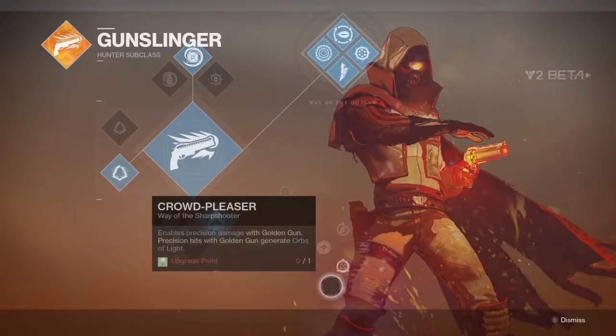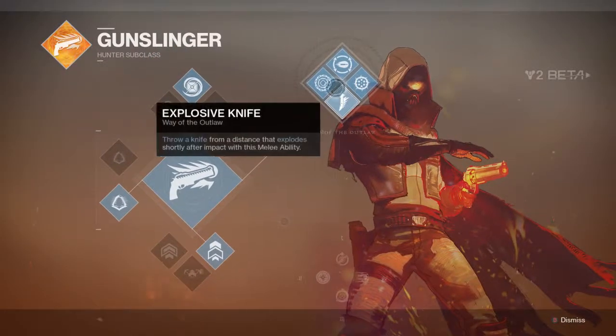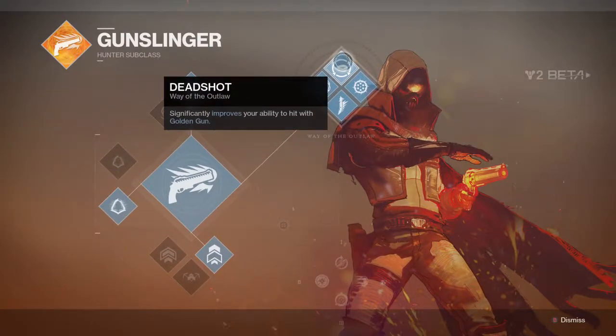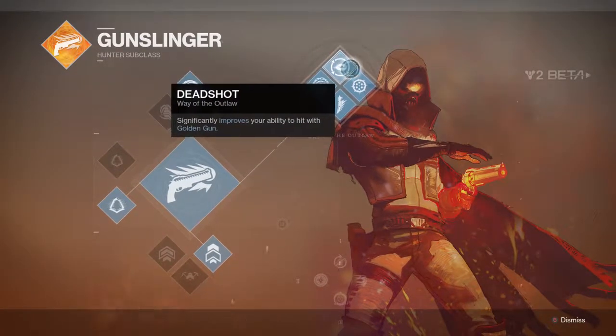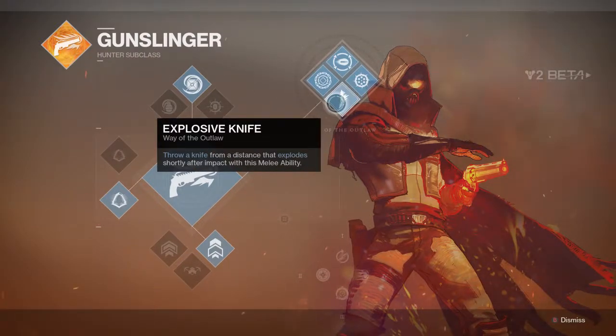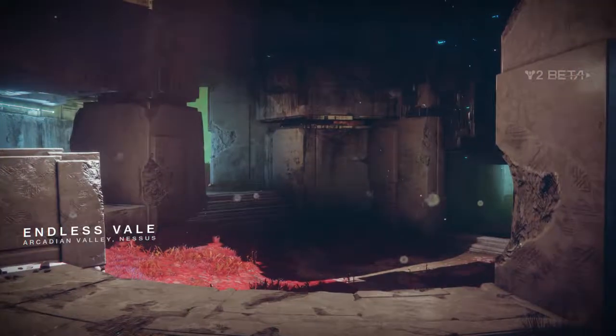Let's check out what this is all about. The art looks sweet. Okay, so Chains of Woe — precision kills. Deadshot. Six Shooter: Golden Gun can be fired quickly up to six times but has a shorter duration. Now that is actually very, very interesting. Explosive Knife: throw a knife from a distance that explodes shortly after impact with your melee ability. Looks like the other one is not unlocked yet.